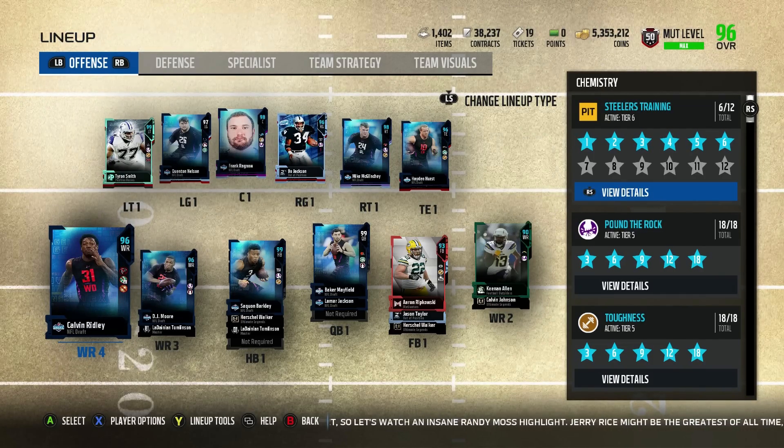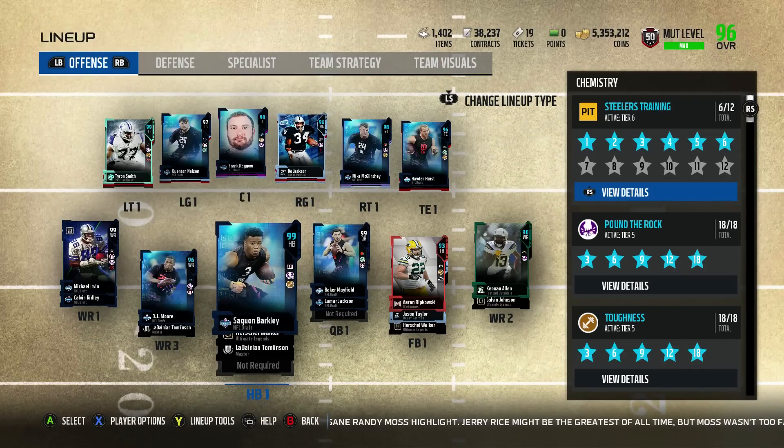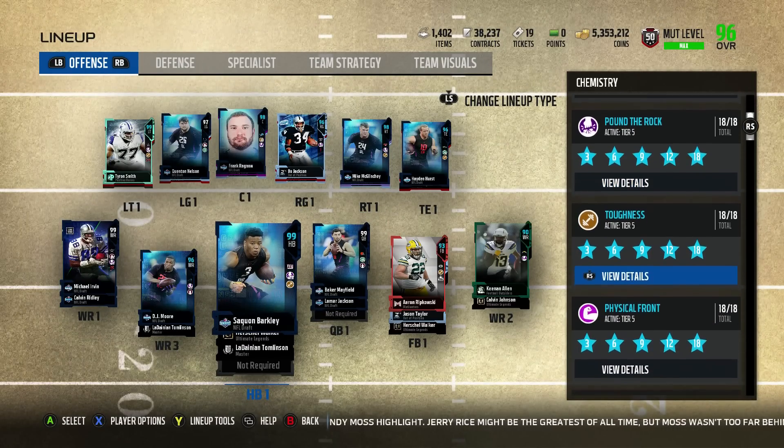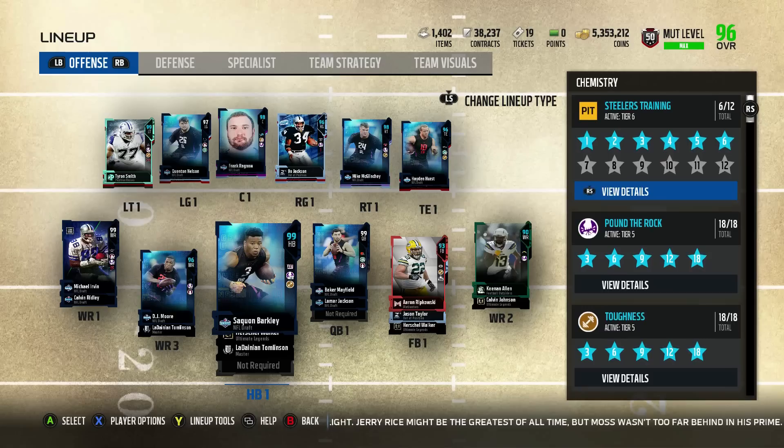At the first play of the game, before it even happens, after the kickoff, Kelvin's going to go in there for Keenan. What I wanted to do with the chems on the right side of the screen here is I wanted to max out Taquan Barkley and then Physical Front, of course. Those are my two favorites.